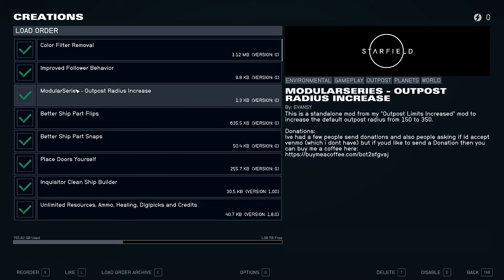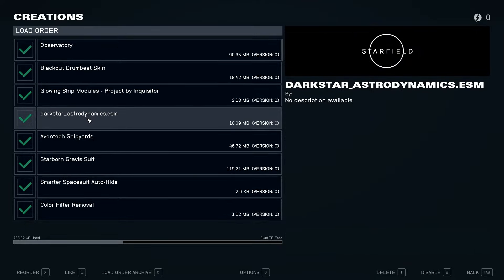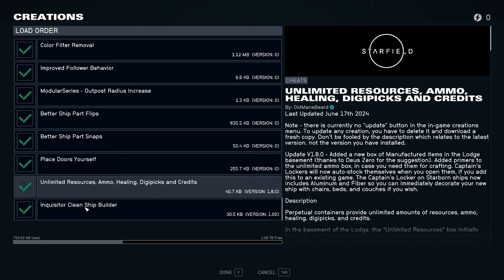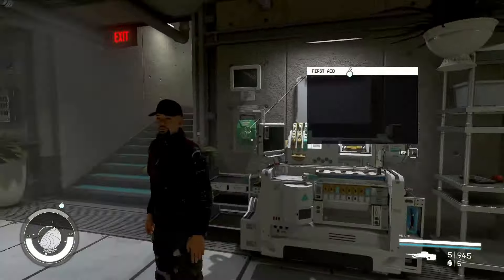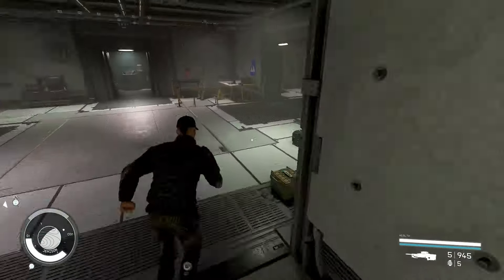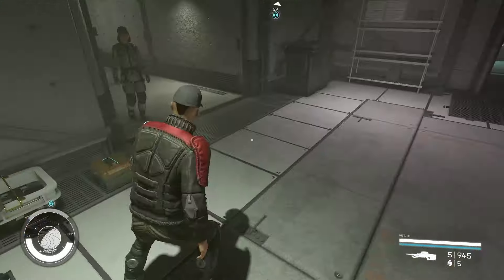I think the conflict I'm experiencing probably has to do with the dark star mod - it's probably this one that's conflicting with the unlimited resources one. So if we take this one and move it to the top, we'll reorder it, scroll it all the way up. We're back now - let's take a quick look. Oh, it didn't do anything with the first aid.